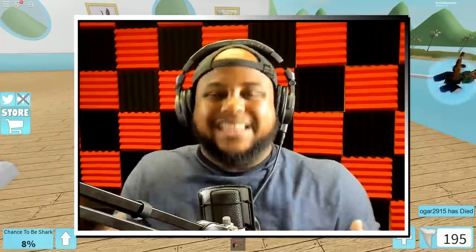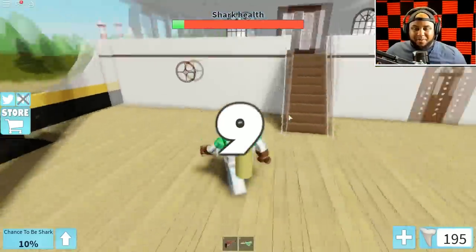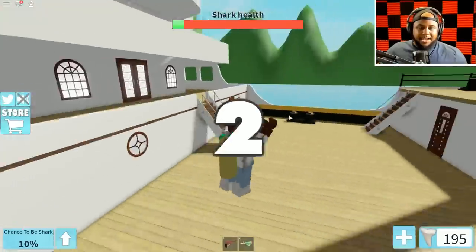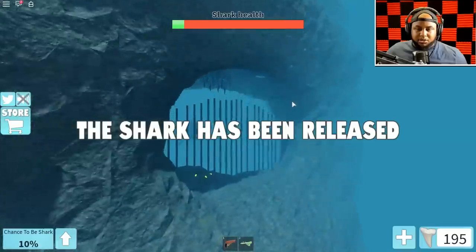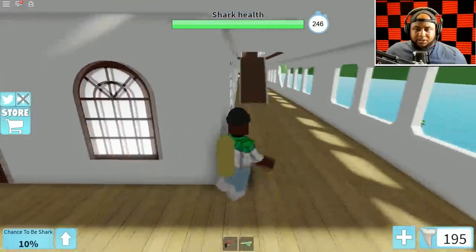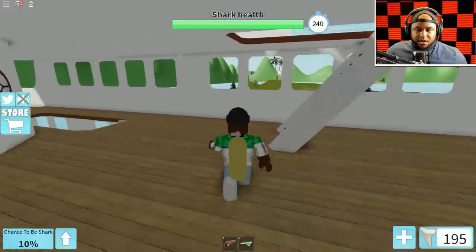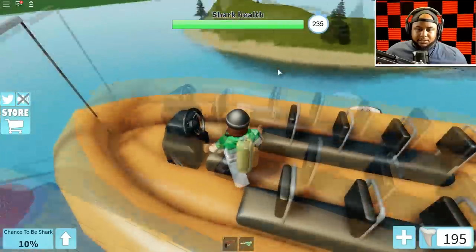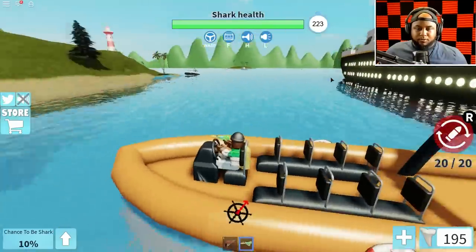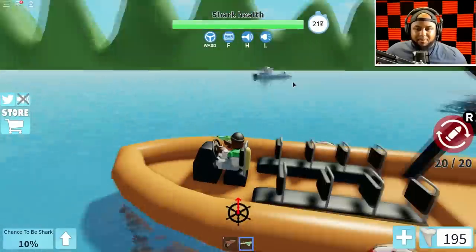All you survivors better thank me! We're going back out here on the Titanic as a decoy. Where are my lifeboats? The shark's health is already low - never mind, it went back up. It takes a while to break the Titanic up, that works in our favor. We're releasing the lifeboat - going down now.